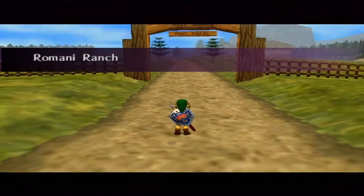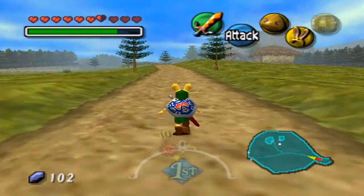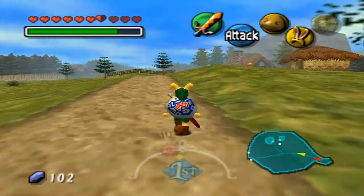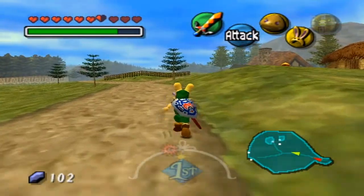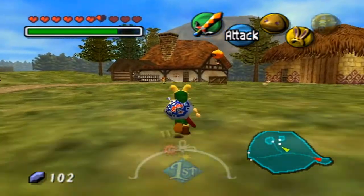When we originally came through here, we saw these people and they were extremely depressed. It looked like some kind of terrorist attack happened and they were not happy campers. Their farm was ruined — their crops, their awesomeness, everything. Let's see how they're doing on the first day instead of the third.